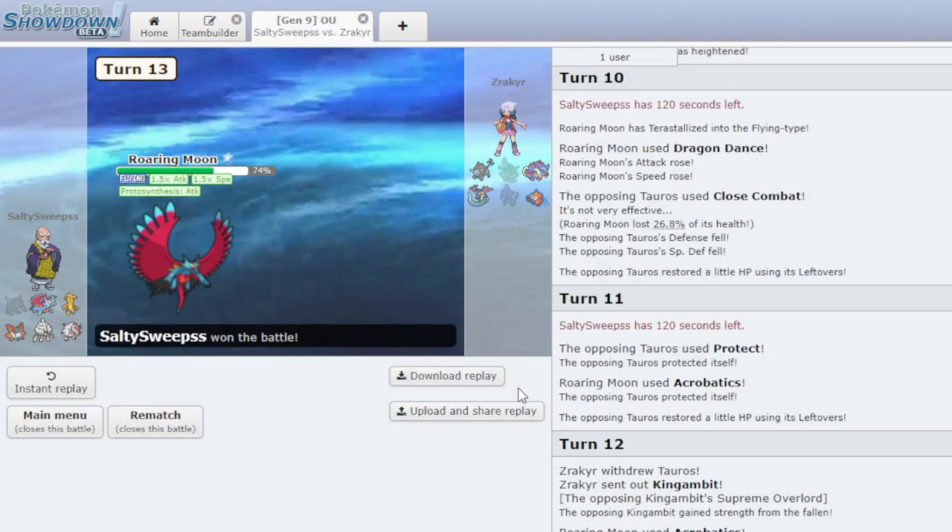Roaring Moon and Chestnut — too clutch. We don't even need any teammates for them. That is the video — subscribe if you want to, don't if you don't.